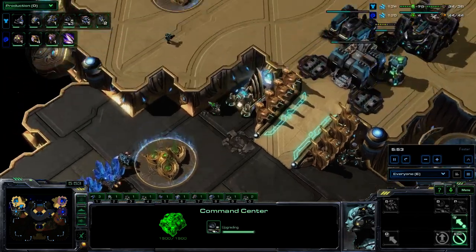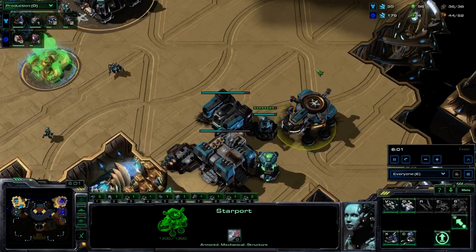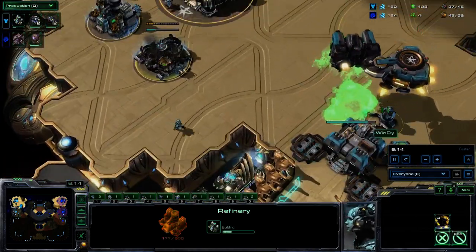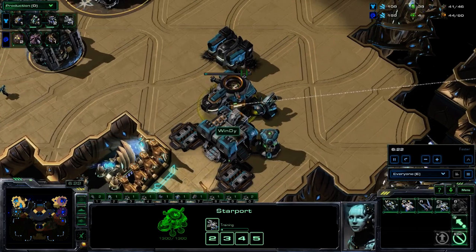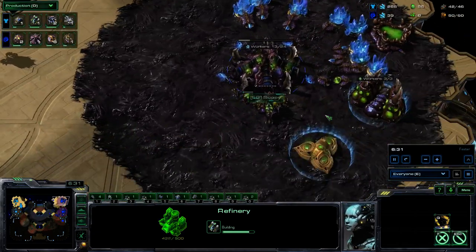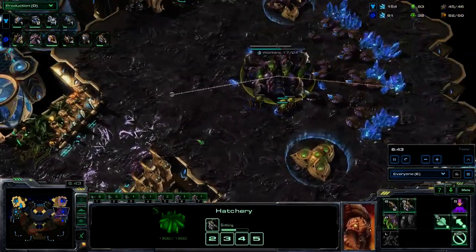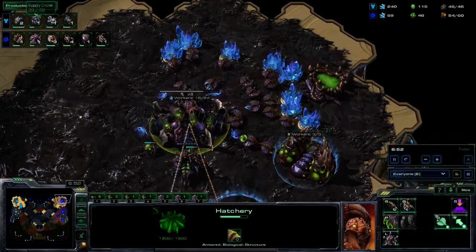Looking over at Windy's base, his orbital command is already established on the low ground. We have the first few hellions out the door with more following, and a starport as well. The next refinery is coming down, and it looks like a banshee may well come out of here. There's the starport — will we see the cloak? That's the question. We'll see just how much Windy's planning to commit to this banshee play.